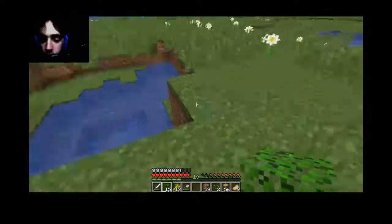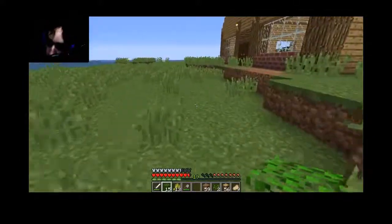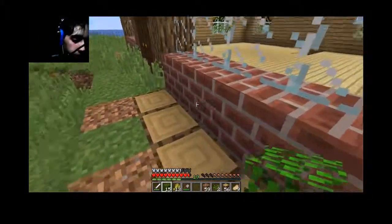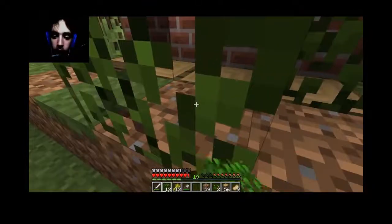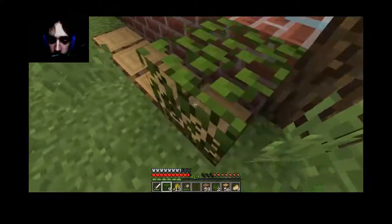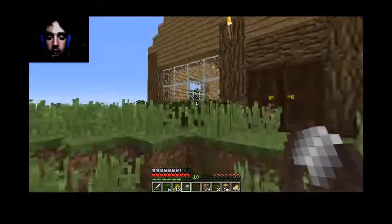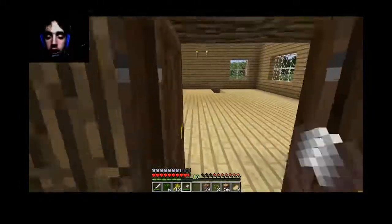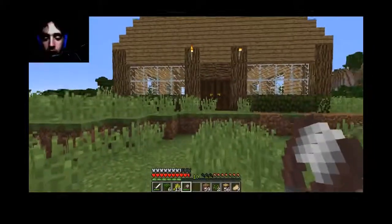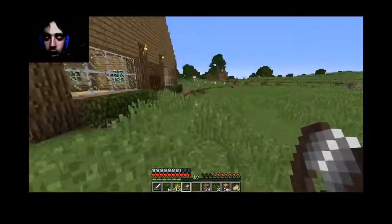Right over here is the lava pit, yeah. Alright. Very soon I will have to depart, but not before I get all these leaves put in — and boom, just like that — and we will continue on this. Probably in the next episode. We got a nice looking thing, we got a couple torches out here. Maybe I'll make a pathway, and I'll make a farm, and I'll just get all this stuff done.